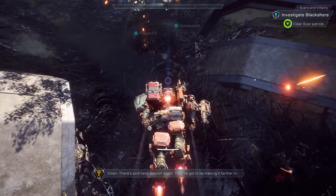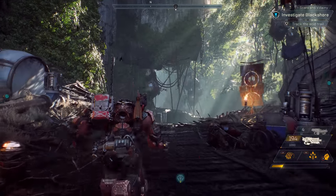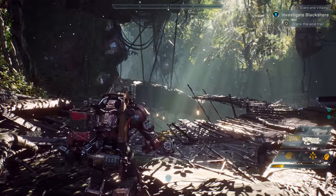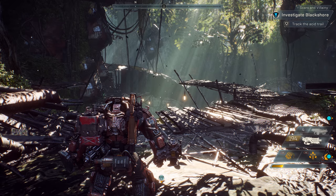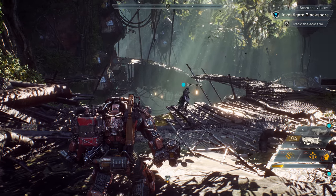There is acid here, but not much — we've got to be making it farther in. Checking out the SCAR camp some more. Missions can be joined in progress through Freelancer reinforcements. Our fourth squad member, Kathryn, is about to join us. Kathryn joined us in the Storm, a glass cannon with powerful elemental attacks and light armor.